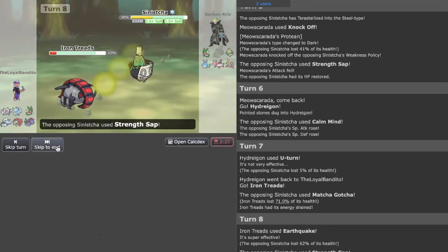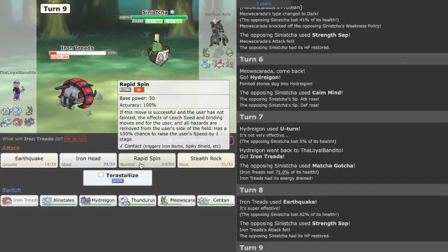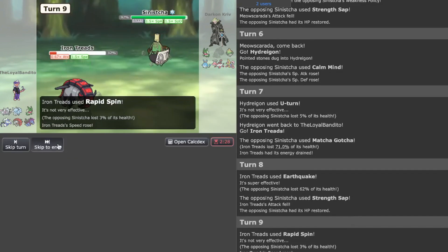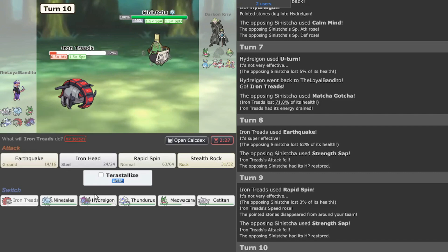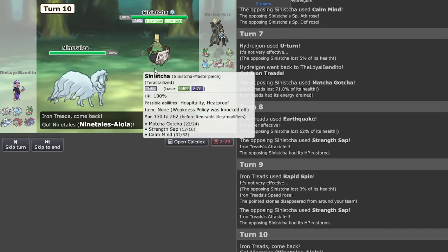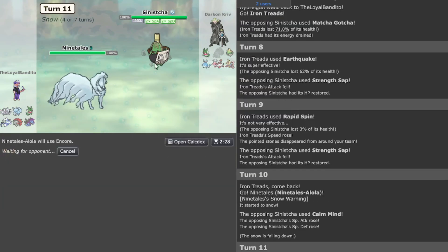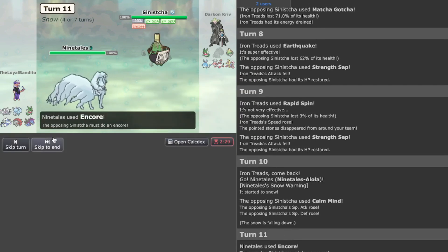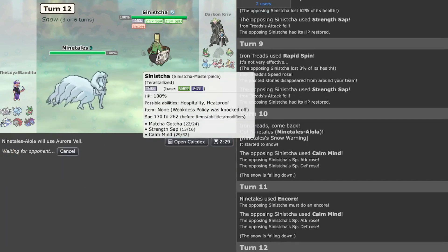You know what, I'm going to Rapid Spin — it's not worth taking more hazard chip and I'm probably going to lose attack stages from that Sinister Shot. So remove the hazards — and like I thought, we get that. They'll probably go Matcha Gotcha and Shadow Ball. Let's Encore it and make sure it loses its stat boost, then Aurora Veil on the main lead.